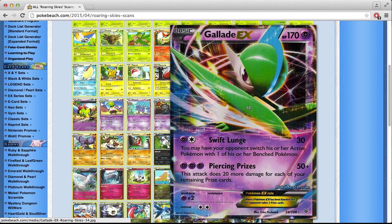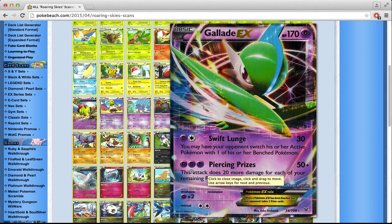There's a Gallade EX in here. Swift Launch does 30 and forces the opponent to switch, then Piercing Prizes does 20 more damage for each of your remaining prize cards — so 170 damage when you have all 6 prizes. It's pretty good in the early game but weaker in the late game since every KO reduces your damage. Plus the attack costs many non-colorless energy with no real acceleration for Psychic, so it takes 3 turns to set up. Doesn't seem great.